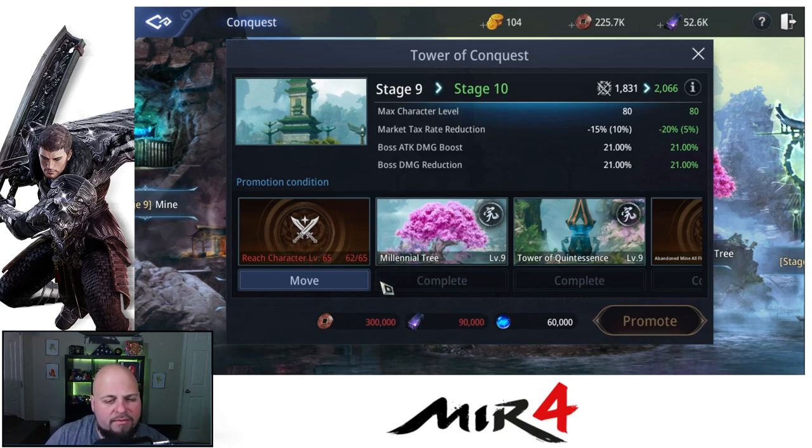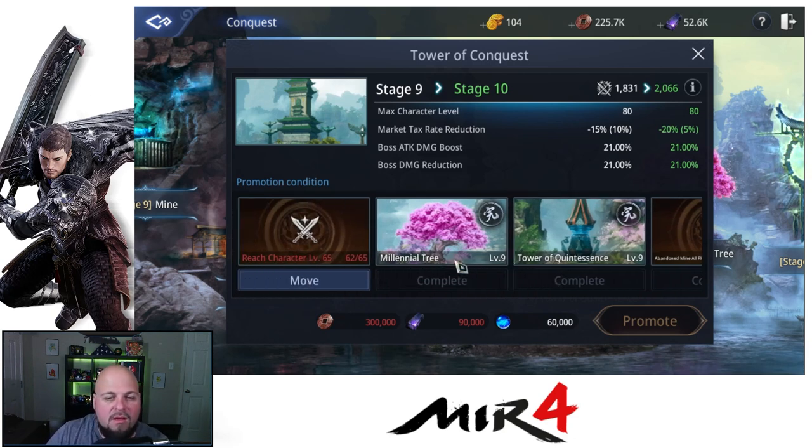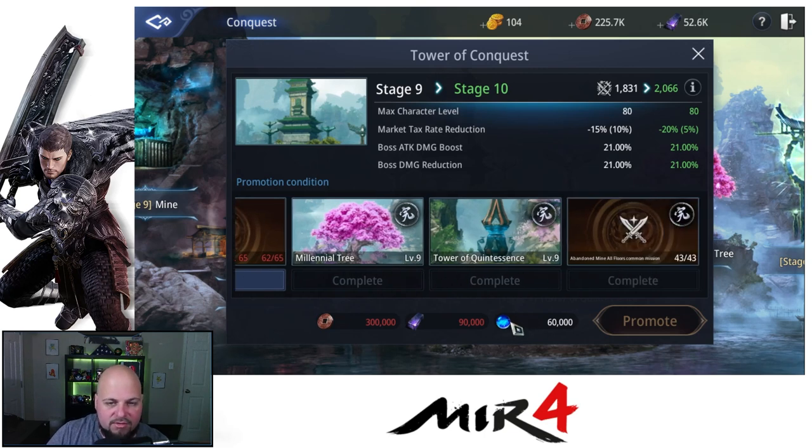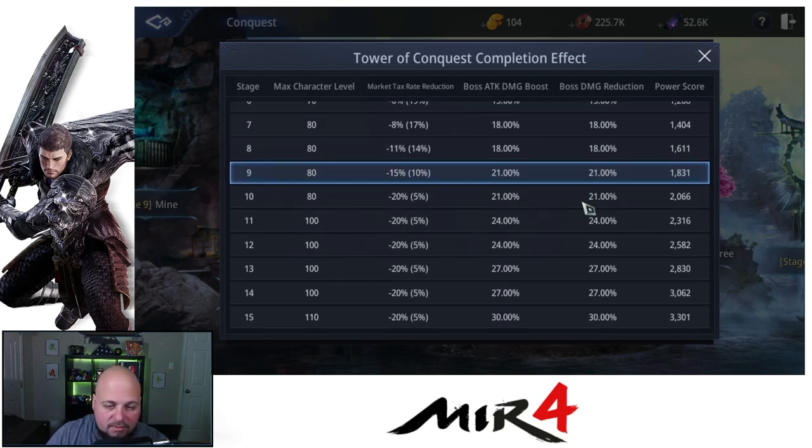You always want to make sure you upgrade your conquest. Normally you either have missions or requests that are part of a lot of these — just get them done, party up if you need to. From the Tower of Conquest you're going to get a market tax rate deduction, a boss attack damage boost, boss damage reduction, and a power score increase, which comes with pretty much everything.